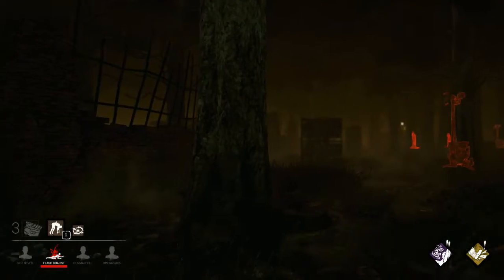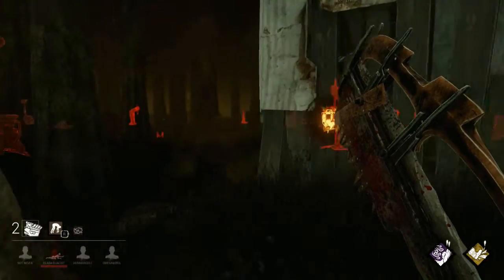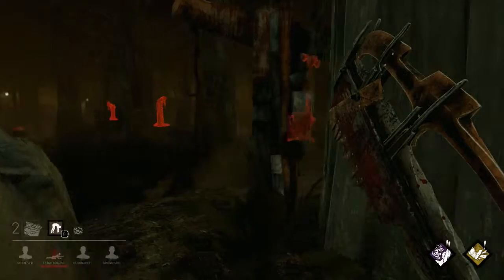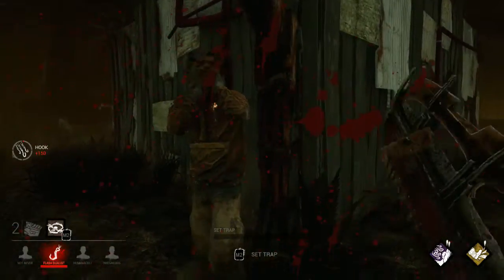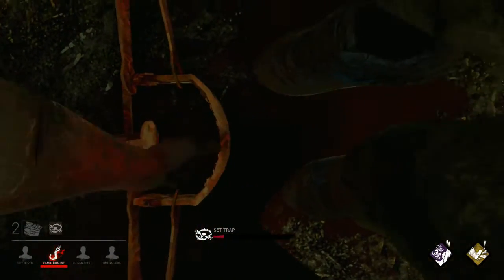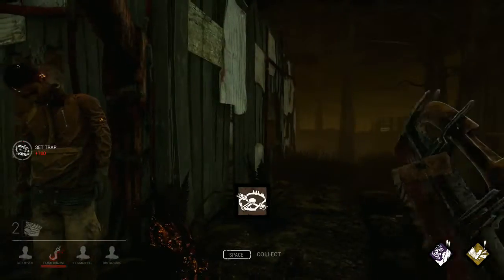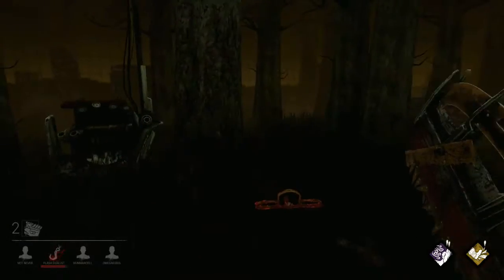While I'm carrying him he has the option to wiggle free from my grasp, which makes me walk around drunkenly. But here's one of our trusty hooks — there he is. We're gonna set down one of our special little traps here so that if he tries to unhook himself he'll land in it.